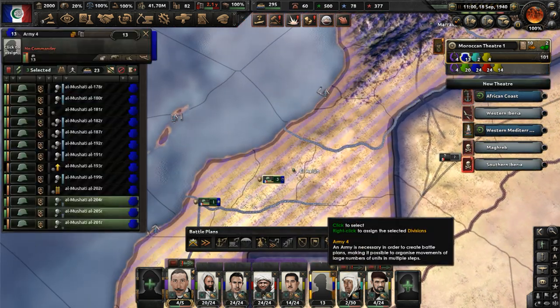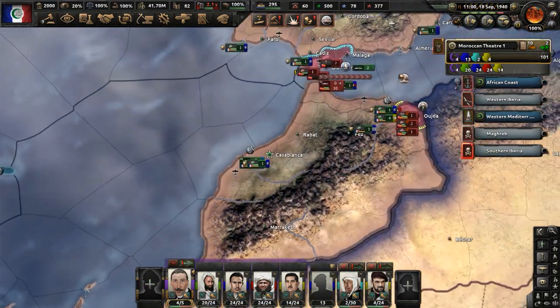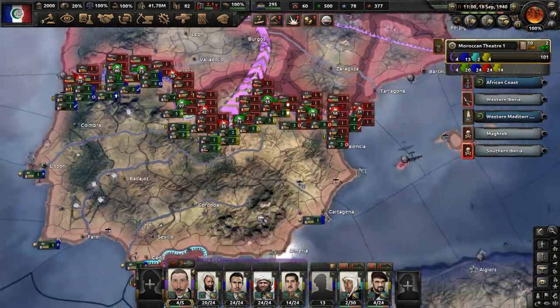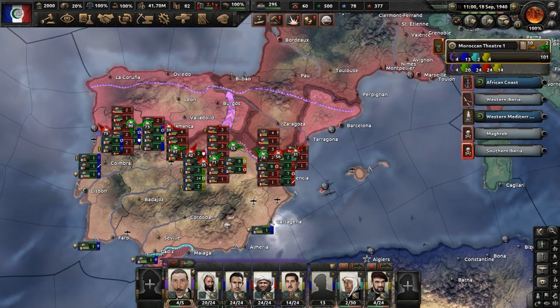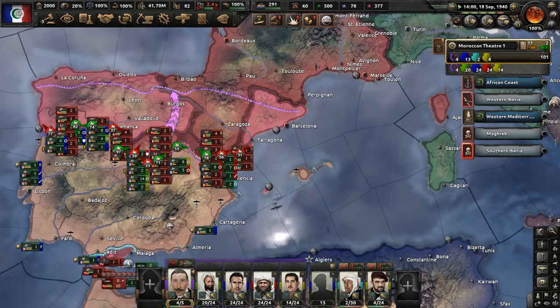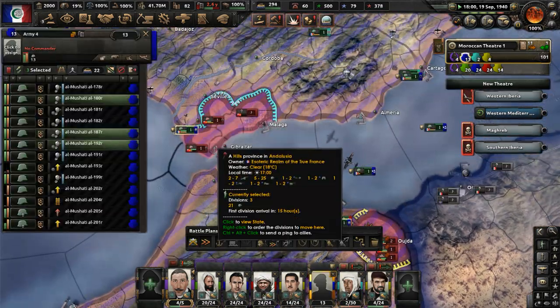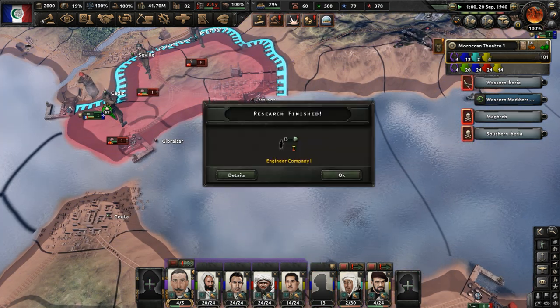I think the British lost a ton of divisions and they also lost their initial naval landing in Gibraltar. There was a front there but we destroyed it, so they shouldn't have that many divisions to even use in naval invasions anymore. Once we get rid of these troops here we'll push more in — just drive them out, get them out of Gibraltar, take Malaga.